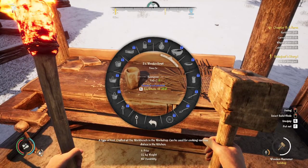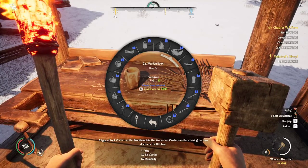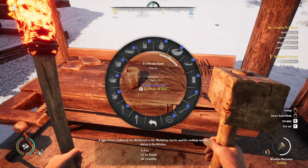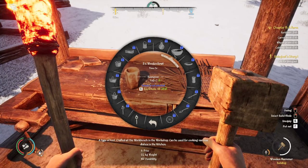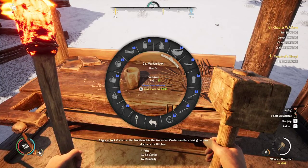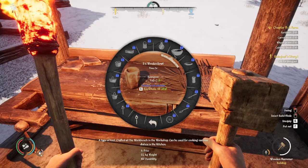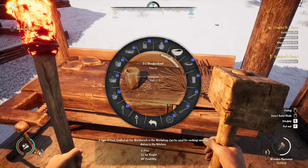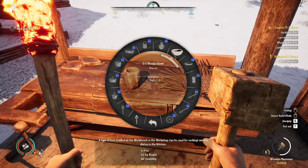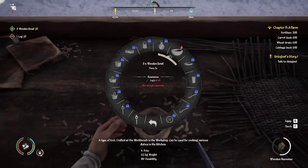Right here, these wooden bowls are going to be very very important for us because we can make pottage with our cabbage and the meat that we have. I roasted all that meat which was foolish, because if I had kept some raw we could make pottage with it. So I'm actually going to go ahead and buy this and then make five bowls with one of our logs.